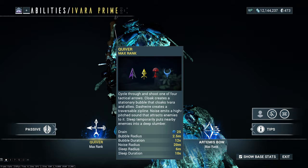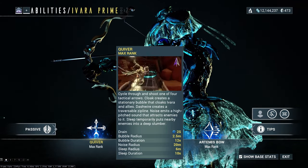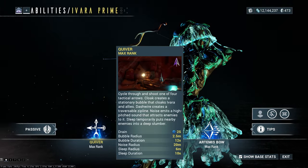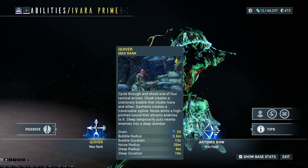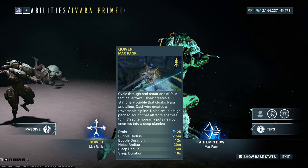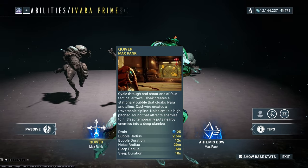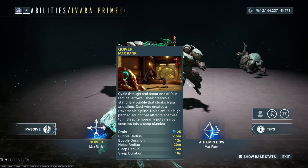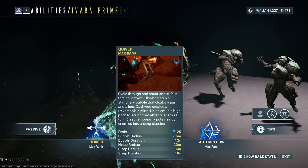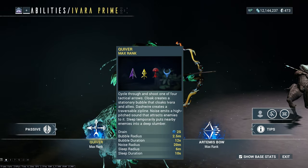The Noise arrow creates a high-pitched sound that attracts nearby enemies to it — they all crowd toward that epicenter, like you threw a pebble and all the guards just go 'huh' and get drawn in. The noise radius is 20 meters, so when you pop it down everyone moves toward that epicenter, which is really nice.